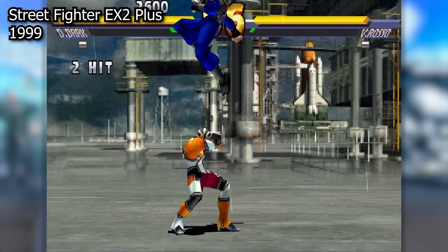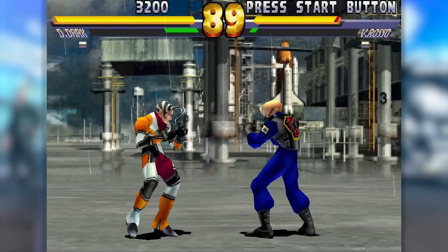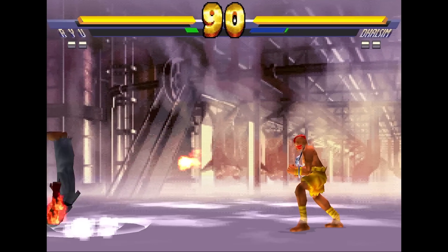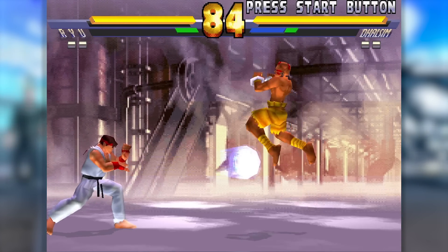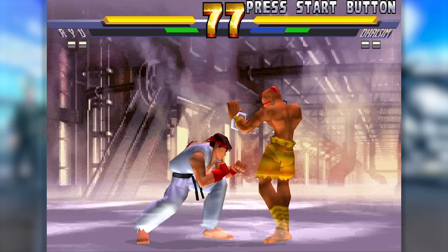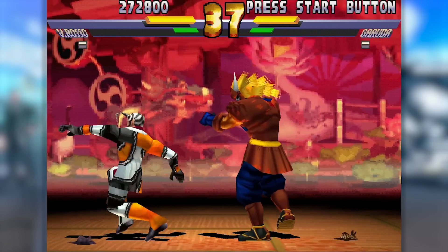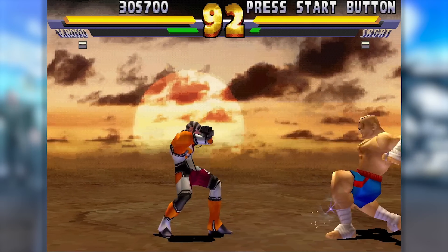Street Fighter EX2 was originally released in arcades in 1998 and, like the first game, got an updated release in 1999. I'll be playing the updated PlayStation release. Visually, this game seems pretty similar to the first, but if you look a little closer, it actually made a pretty hefty visual leap forward. The character models are significantly less blocky, and the designs look better too. The stage backgrounds now all have some kind of dynamic or animated element — they're still flat images, of course, but they're animated flat images, which actually makes a huge difference.